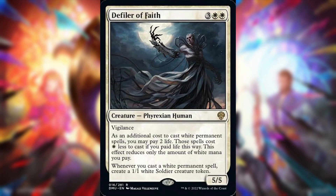The Phyrexian defilers are pretty good. You can put a Portable Hole down, make a 1/1, and the Portable Hole could be free — pay two life, get a Portable Hole and a 1/1. Whenever you can make your life a resource, I'm a big fan. Paying life has always been a favorite mechanic.